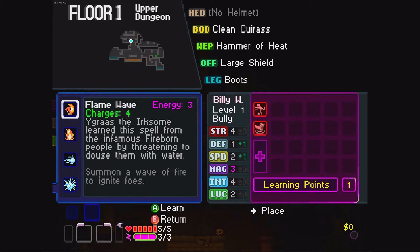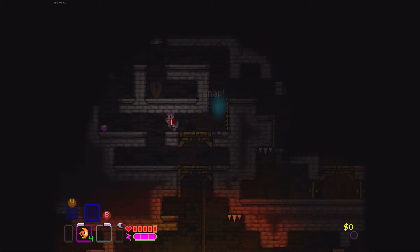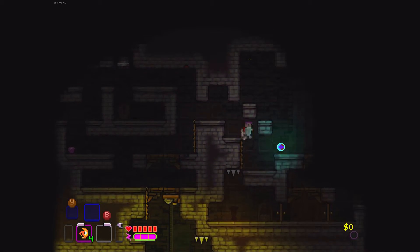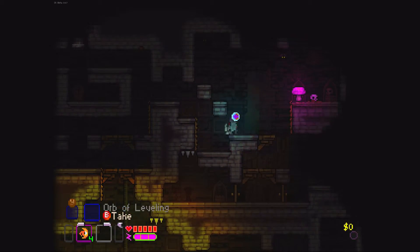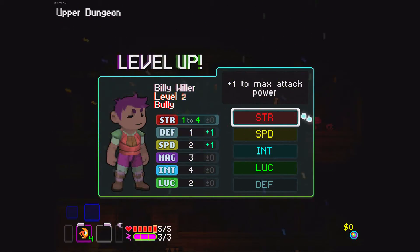Now we just learned another skill because there's a book there — fire and ice. I've had this skill before, it's a good skill. Oh crap, I hit a string — if I was standing there, you can have a little guess what would have happened — I would have become toast. All right, there's the level up, I'm gonna pick that up.